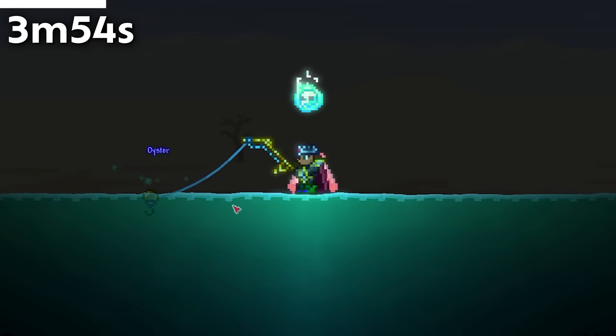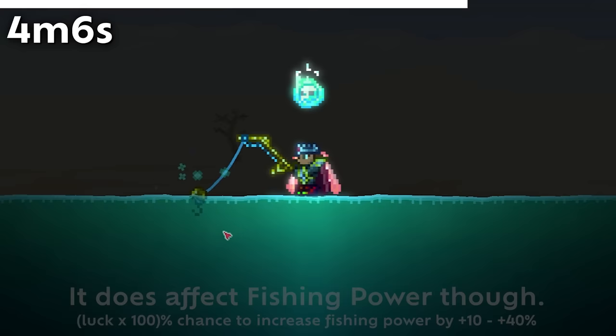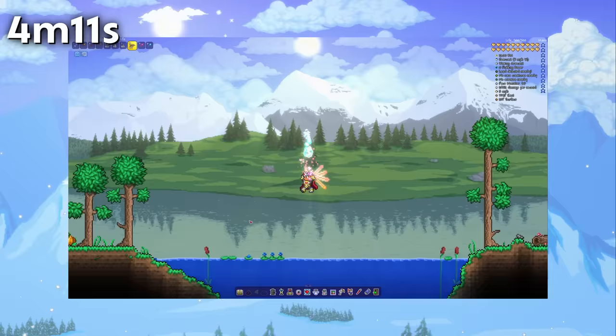Oysters are grab bags like crates, but the Crate Potion doesn't buff their drop chance. It actually hurts the drop chance because it takes up chance originally belonging to fish. The luck effect also doesn't affect grab bag drops, so it's completely pointless to drink a luck potion while opening oysters, crates, or basically anything really.